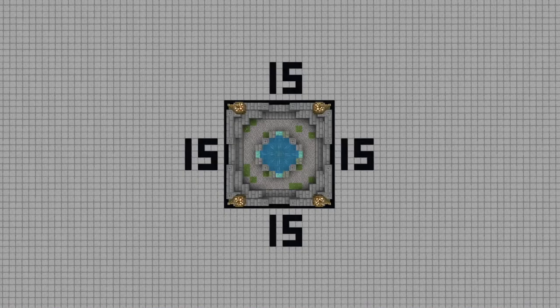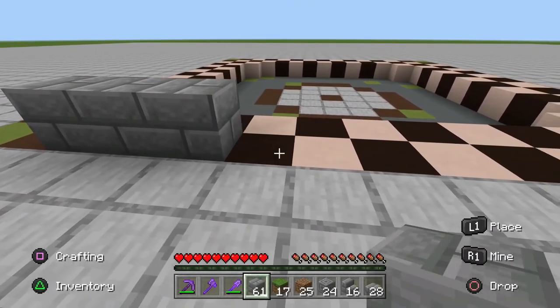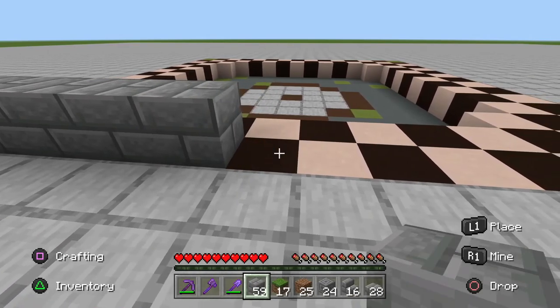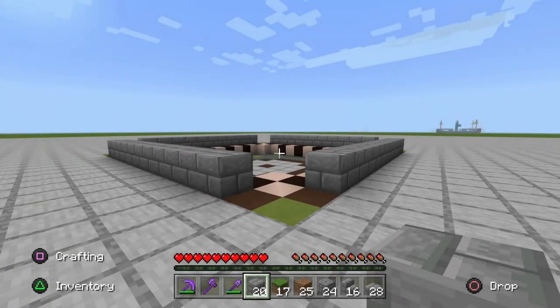Before starting this build you'll need to make sure you have a 15 by 15 block space or else the fountain will not fit. Once you have found an ideal area to start, begin by taking your stone bricks and starting two blocks away from the corners, place 11 blocks on each side leaving the corners exposed for the time being. Once you've placed all the stone bricks you should have something that looks like this.